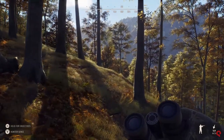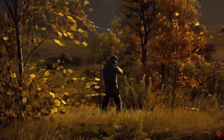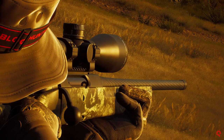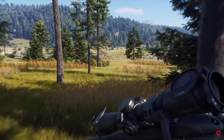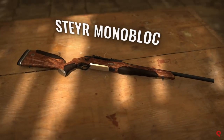Very briefly, we get a look at another partnership that Way of the Hunter has announced quite subtly — the partnership being Primos Hunting, with the Blood Hunter headlamp seen here. It's an identical representation of the actual lamp. It's really cool to see Way of the Hunter expanding partnerships beyond just guns, and it keeps my hope alive for a backpacking manufacturer to make it in here as well.